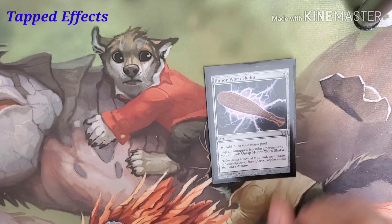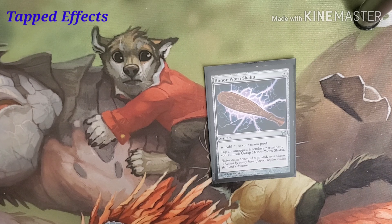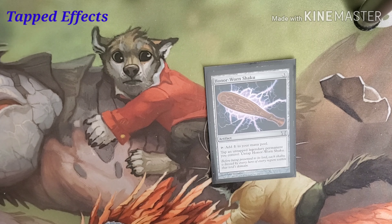Then we have Honor-Worn Shaku. Costs three. Tap it, add one colorless mana. Then tap an untapped Legendary permanent and untap Honor-Worn Shaku.